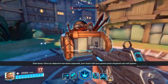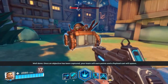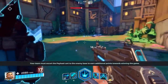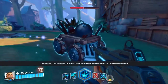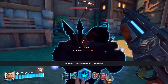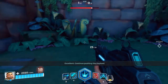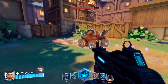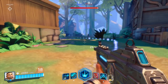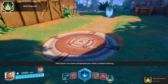Once an objective has been captured, your team will earn points and a payload cart will spawn. Your team must escort the payload cart to the enemy base to earn additional points towards winning the game. Continue pushing the payload. You have completed your basic combat training.